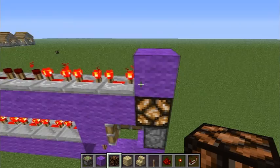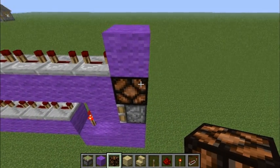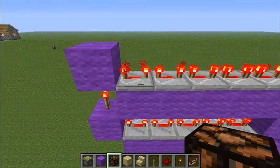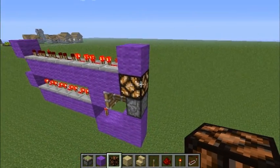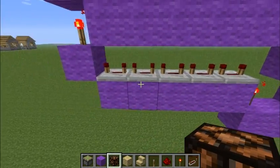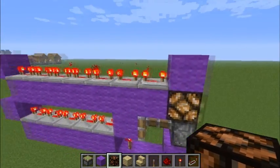It sends about a four-second pulse up here, which will power this for four seconds. Then it will take a couple more seconds because of these repeaters up here for the clock to take effect. Basically, down here is however long the delay is, and up here is more of the clock part of the creation.